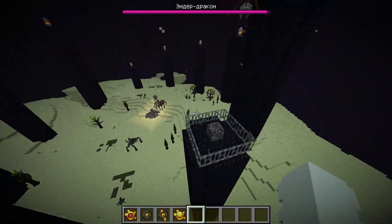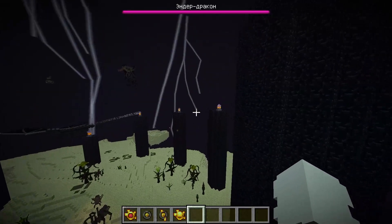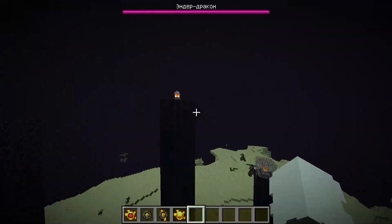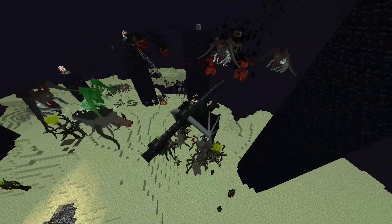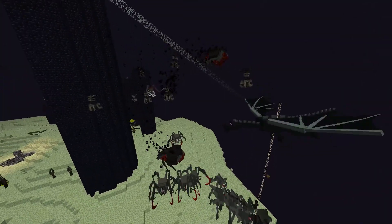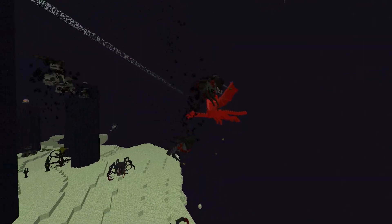They're destroying his healing crystals — they're really intelligent. It's a really smart move to destroy his healing crystals. We're attacking him from all sides. This is a really epic fight. He's trying to run away, but look what we're doing to him — we're trying to catch him and kill him.